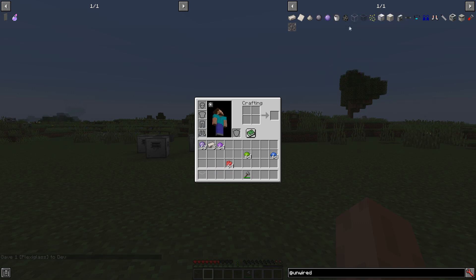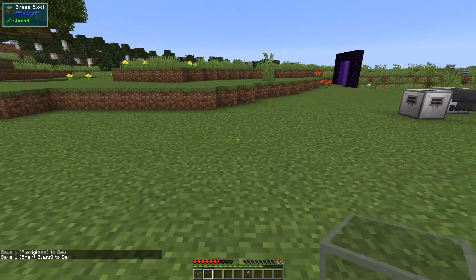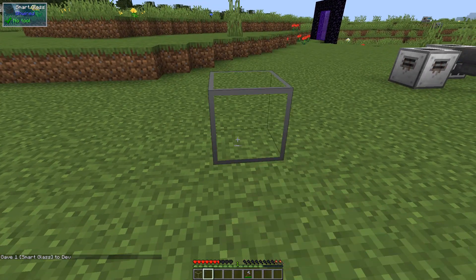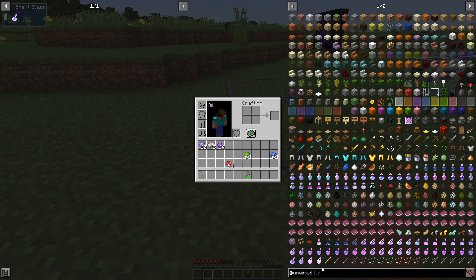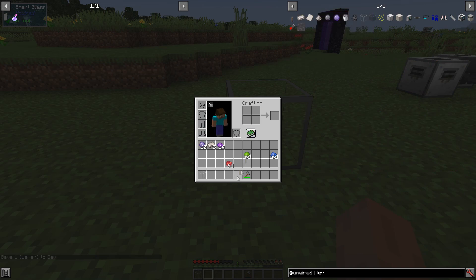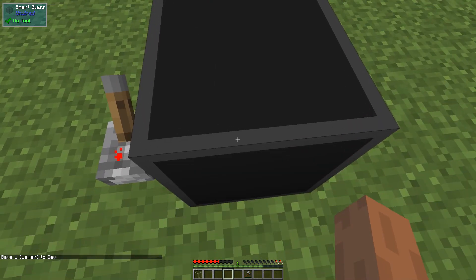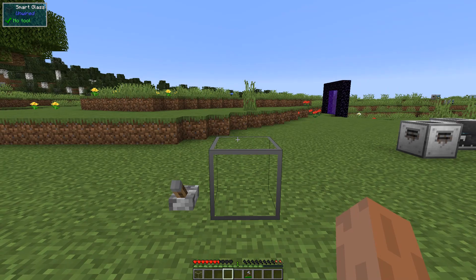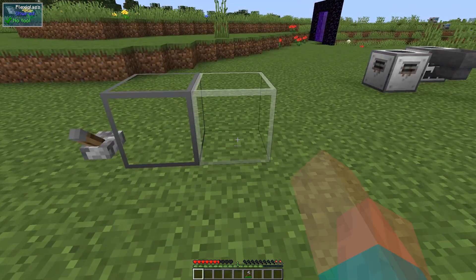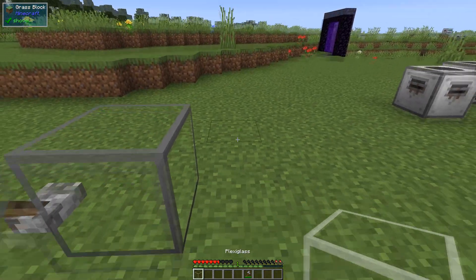So we have plexiglass and we have smart glass. The smart glass is a reused item — this is the old EC glass, or electrochromic glass. You apply a redstone signal to it and it basically goes black. At that point it does not let light through. It is just a way to make a window that you can turn off — it's pretty neat. The plexiglass is a glass block that you can harvest and you don't need silk touch to pick back up.